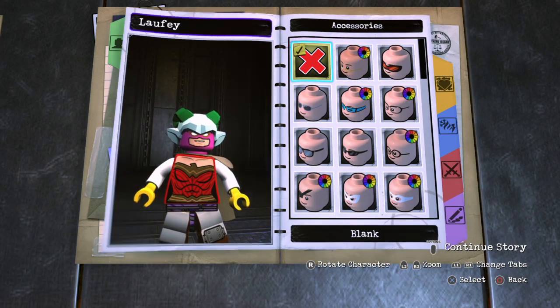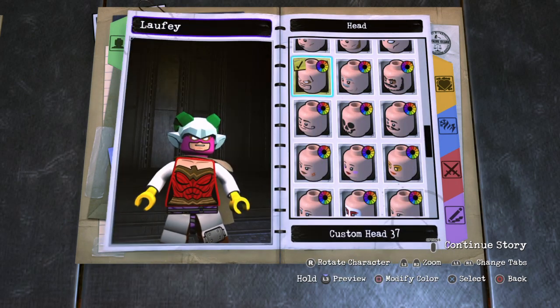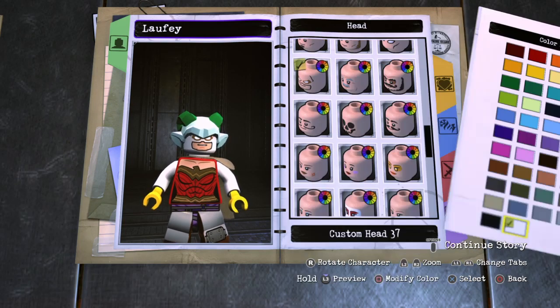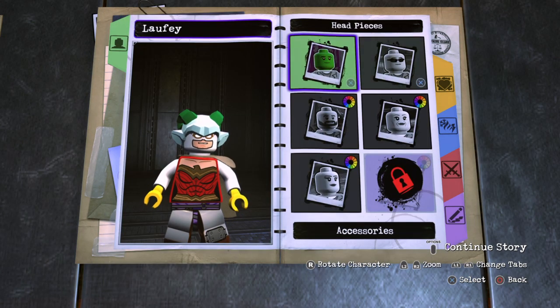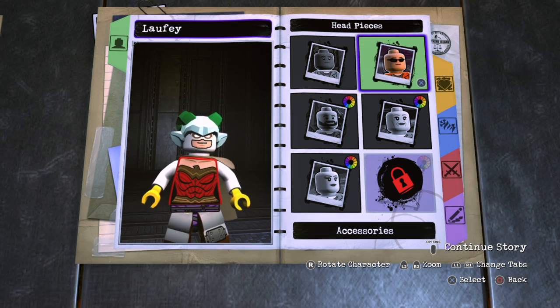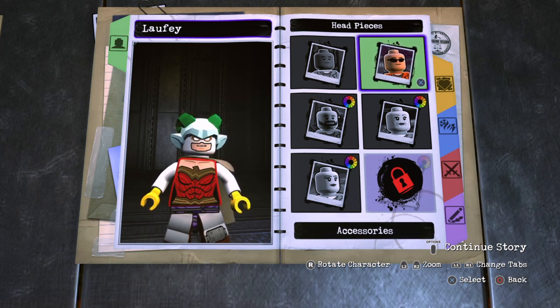Today I was supposed to be creating Mirror Master from Flashpoint Paradox. But then I looked at him — he kind of has the same costume that he does in this game. So you wouldn't really have to create him. I just skipped Mirror Master, and now I'm on to Heatwave.